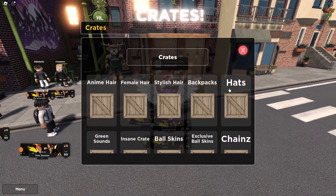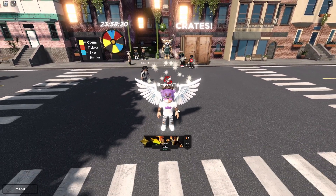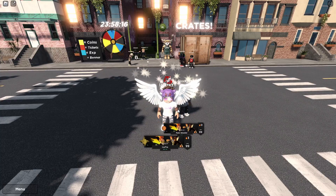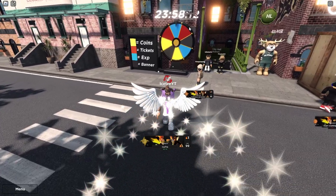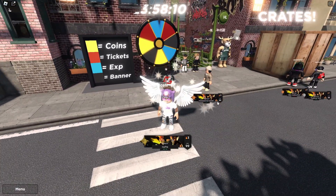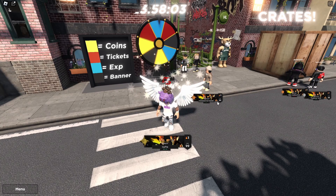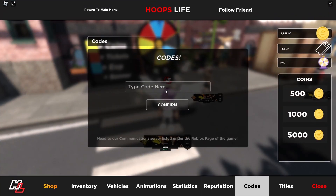Y'all probably clicked on the video for the coins method, so let's get started right now. The first coin method is to go ahead and spin this wheel with however many spins you have. Once you've done that, enter the code and spin the wheel.